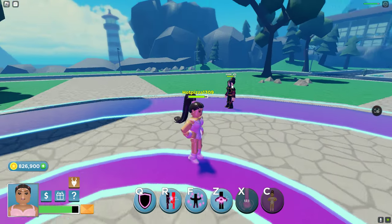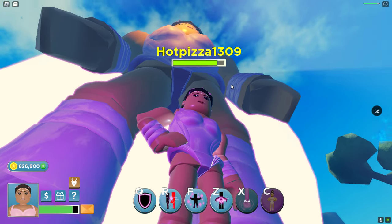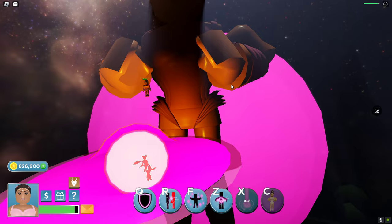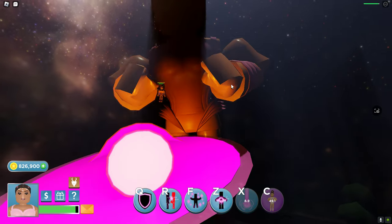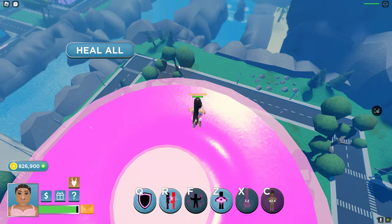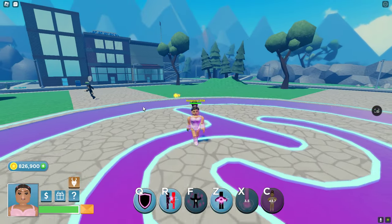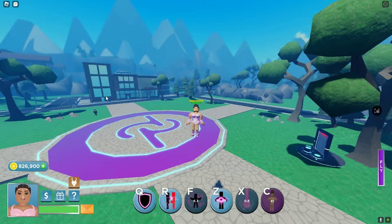And then we got C — you click it once, it summons Ariana, and then you click it twice, it pulls everybody from the area into this bubble. This is what her bolts look like, this is what her flight looks like.